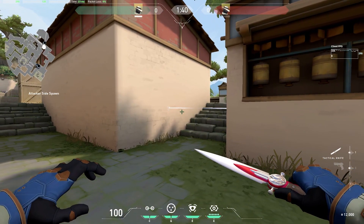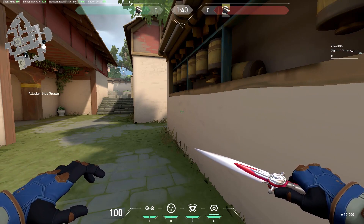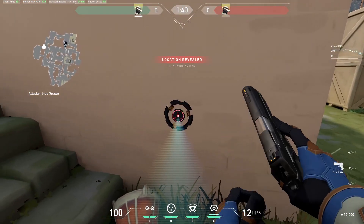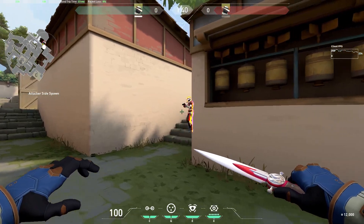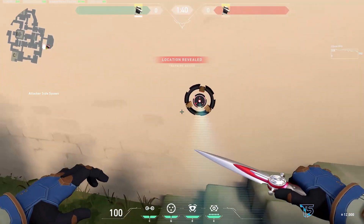When an enemy hits a tripwire, they are tethered for 3 seconds and revealed to you and your teammates through the map. To remove the debuff, the trap must be destroyed in any way. If the wire is not destroyed, the enemy will be dazed for 3 seconds, which is the exact same daze as Breach's faultline ability, and the enemy receives a 75% slow that recovers over 0.35 seconds.